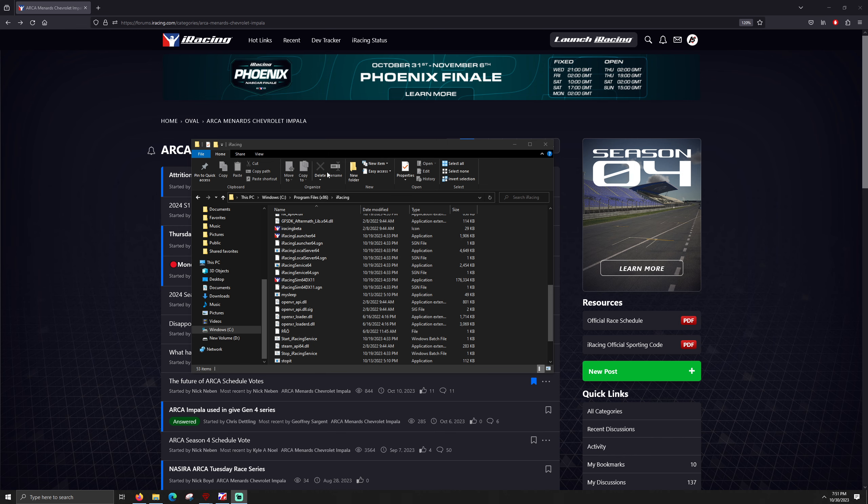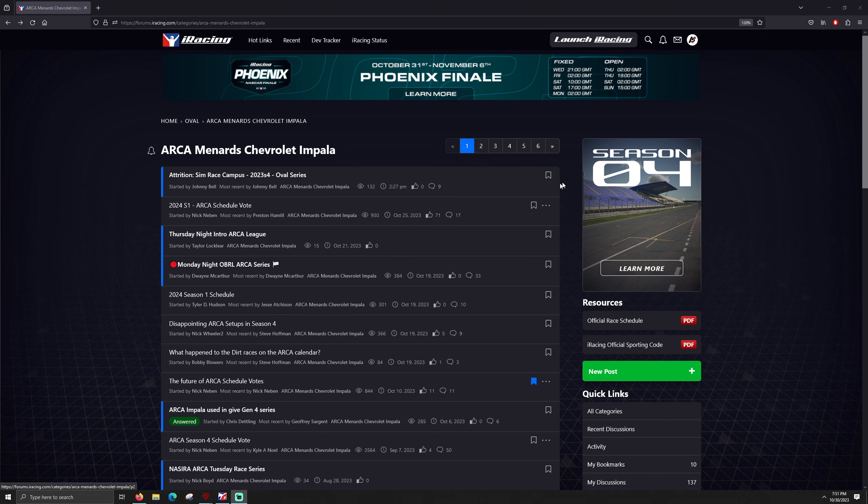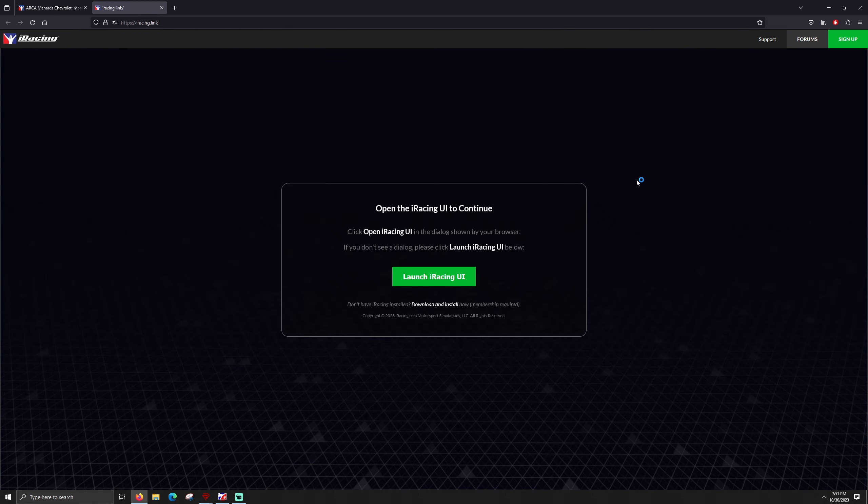There really needs to be a button when that pop-up happens saying 'iRacing's already running' to shut it down and restart it, so I can actually get into my race — because Talladega is so broken. When you shut that service down, you have to go in and manually start the iRacing service. I'm now in my iRacing service. Start iRacing service.